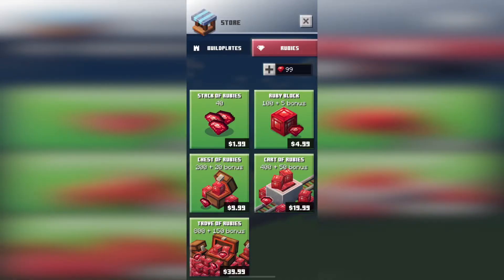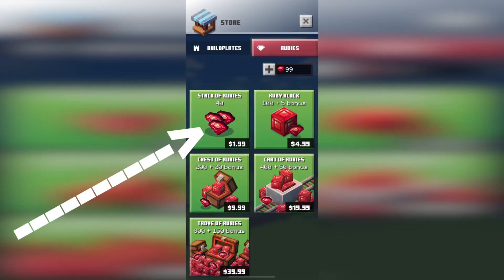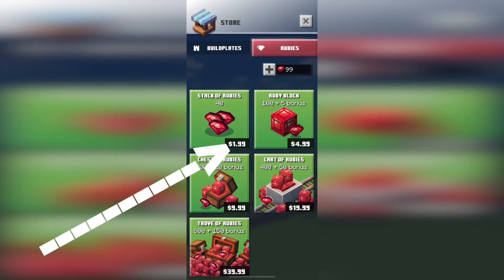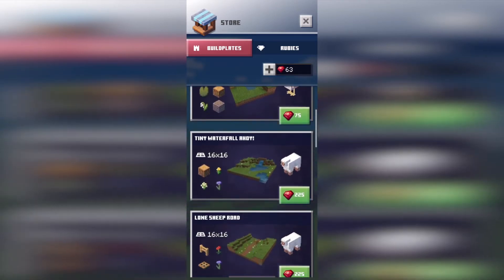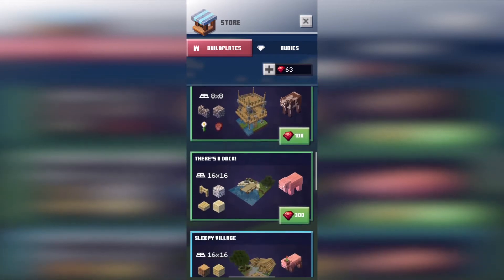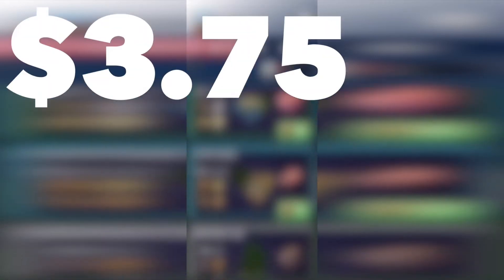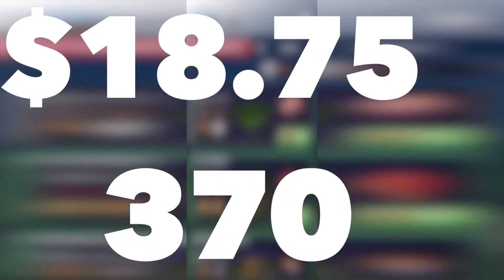Rubies are the in-game currency for Minecraft Earth, and are purchased through the store tab by using real currency. A single ruby in Minecraft Earth is valued at approximately 3 cents, with 40 of them being able to be purchased for 2 US dollars. Rubies serve many uses, with their primary being to purchase build plates within the shop. These build plates range in values anywhere from $3.75 at 75 rubies to $18.75 at 375 rubies.